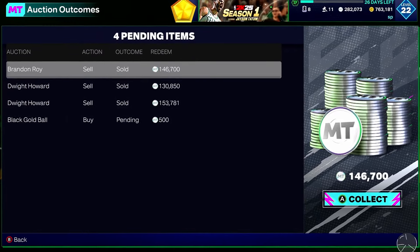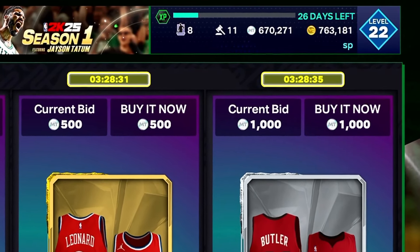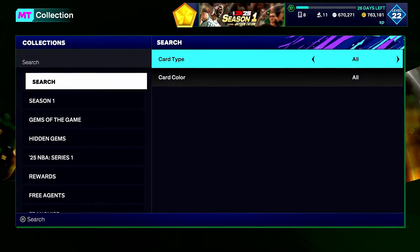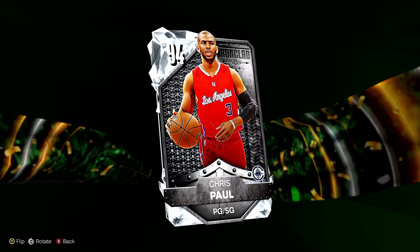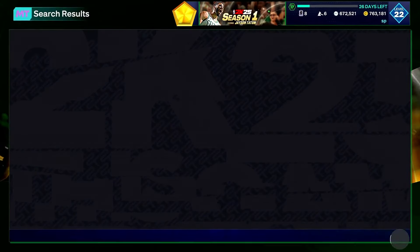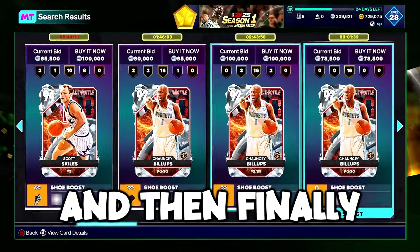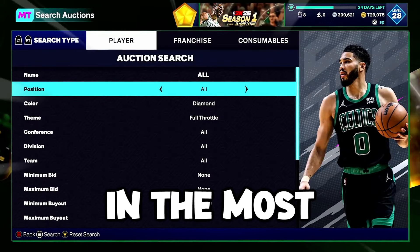After redeeming some MT we're at 670,000, and I still have a Chris Paul and Lou Dor in my collection which both sell for a good amount. I bet you'll never guess who popped up again — is my filter broken? The next few snipes were unbelievable — we did not snipe Dwight once, not twice, but three more times after that one. Then finally something different popped up.